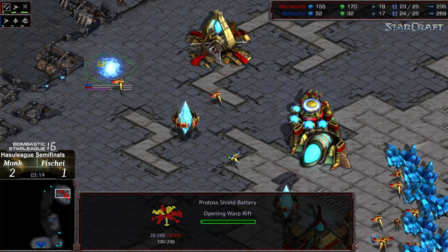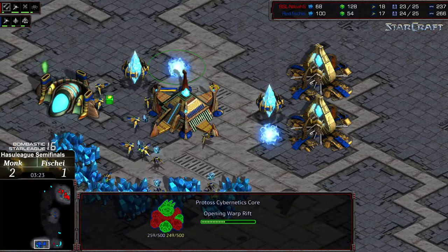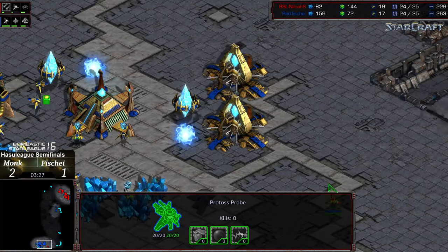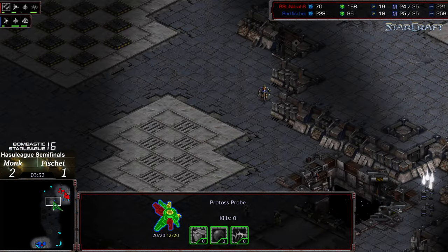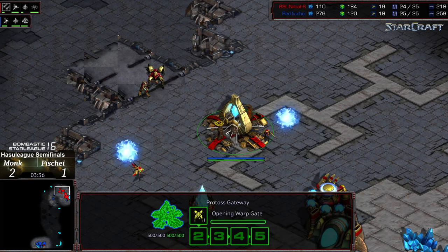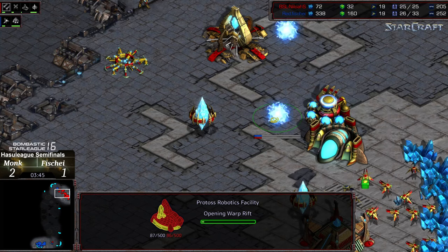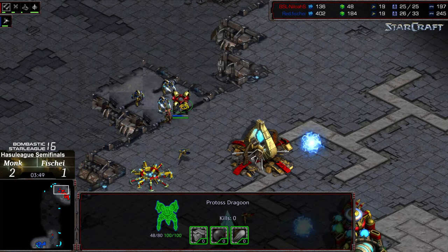Monk got eyes on the scout because he's going to drop a shield battery on the front. Cybernetics core about halfway finished for Fisheye. He's got gas mining as well. Monk with his probe in the base too. Three zealots going to engage a dragoon and a single zealot. Second dragoon is actually supply blocked, so it'll be a while before that second zealot is out, and it looks like an immediate tech to Robo as the three zealots make their way to the front.